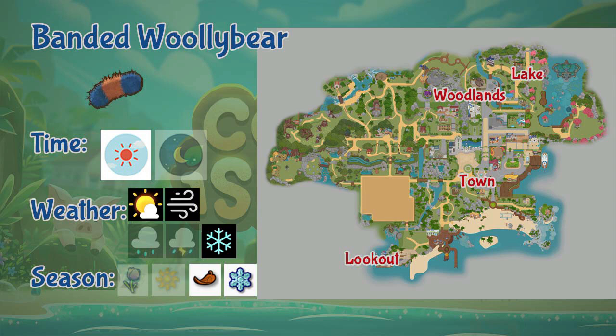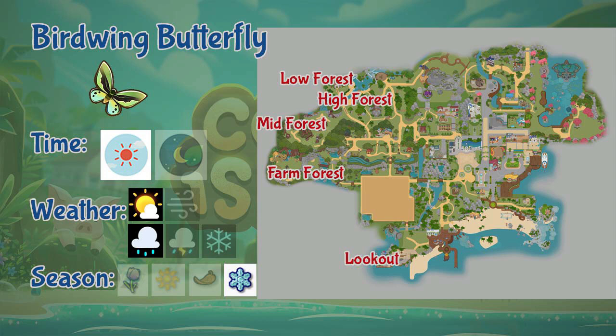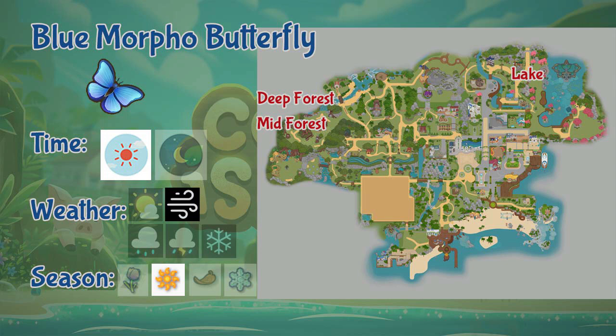Next we have the Birdwing Butterfly. You can only find Birdwing Butterflies in the lookout and the forest areas. It is also a daytime-only insect, appears only on sunny and rainy days, and only during winter. Next we have the Blue Morpho Butterfly. This really rare insect can only be found in the lake, mid area of the forest, and the deep forest.